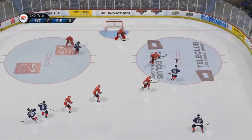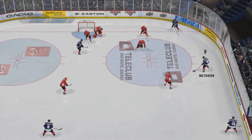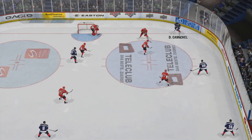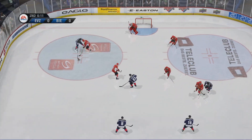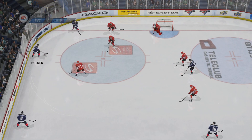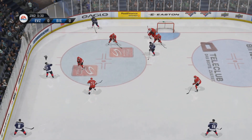Draws one back on the backhand, pass from down low. He's got it on the point. Oh, he wristed that one — save made. Good poke check to free that puck up in the zone. Takes that pass from down low, he's got it along the line.